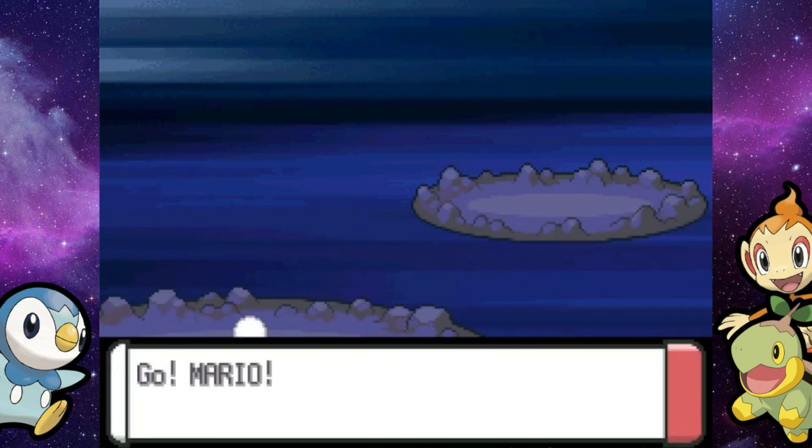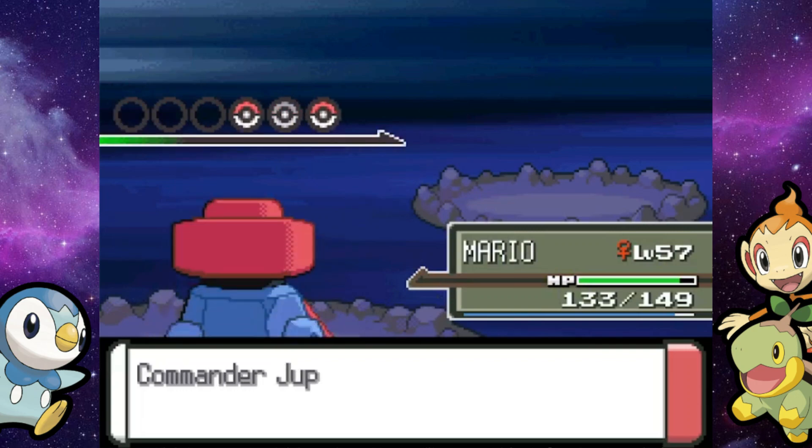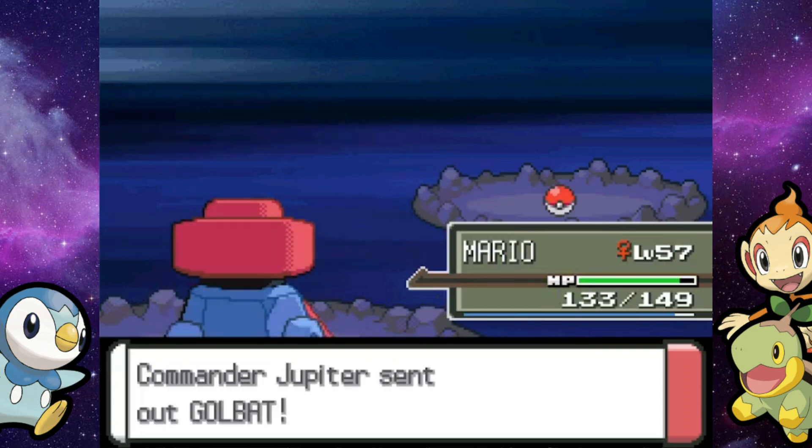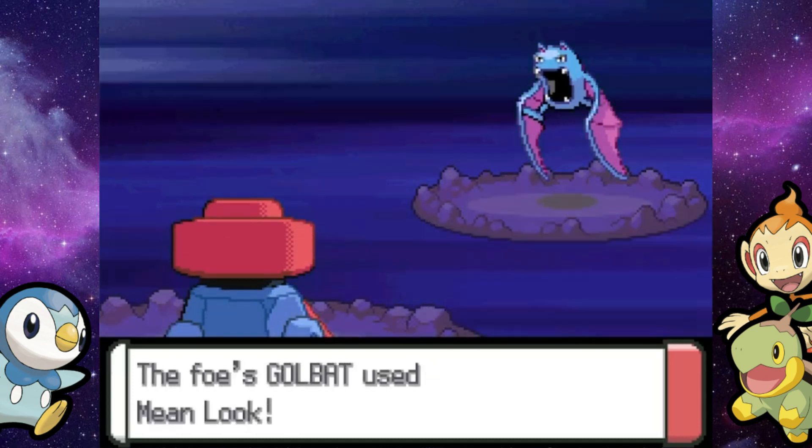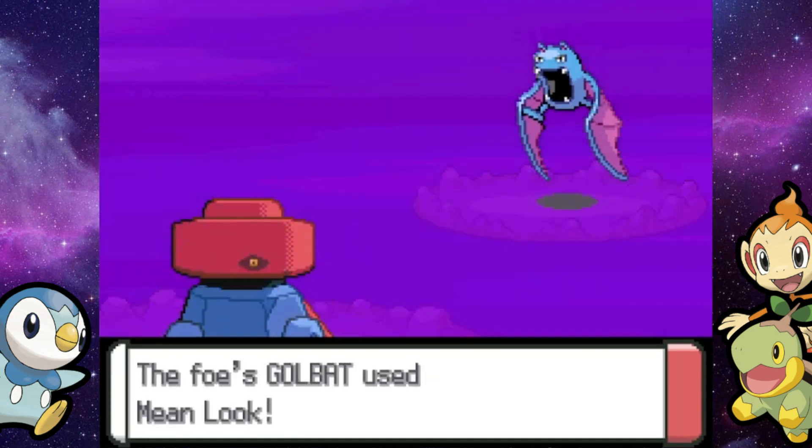This Golbat knows Giga Drain, Air Cutter, Mean Look, and Sludge Bomb — somewhat of a different moveset, but it's a Poison/Flying type. Just do the same stuff and you should be good. Mean Look does not even matter, Golbat — I'm not planning on switching.